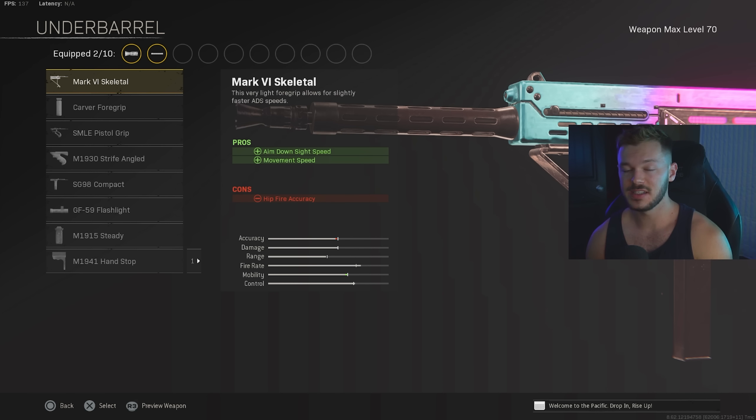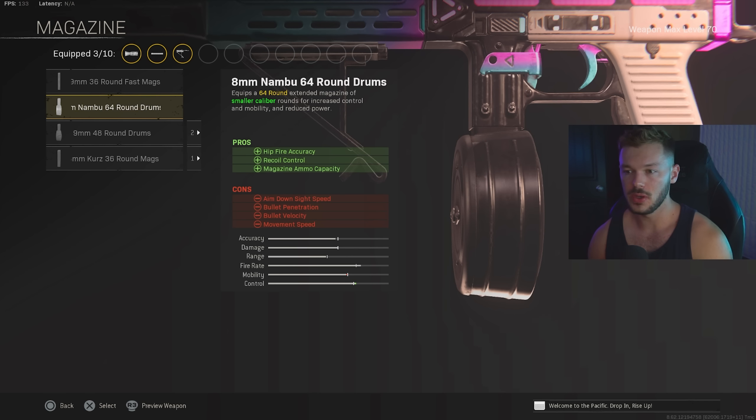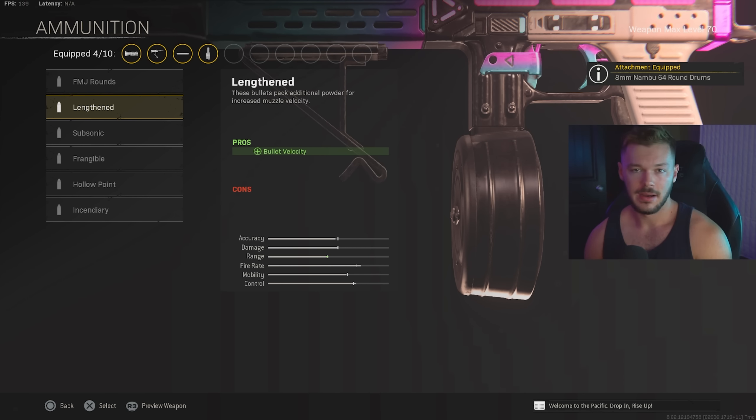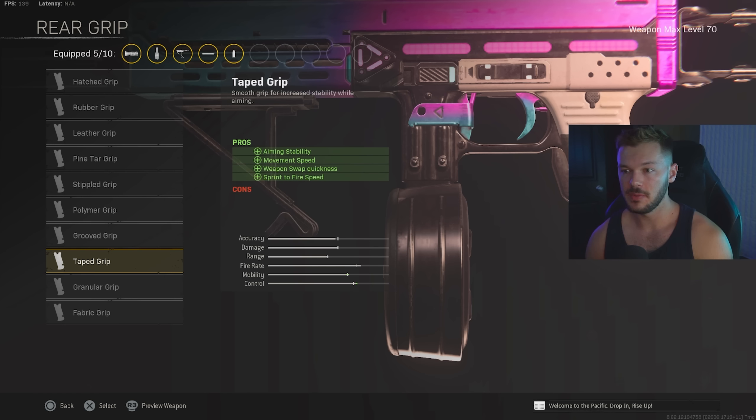In the underbarrel section we're going with the Mark VI Skeletal for ADS speed and movement speed — really solid, and you're going to be able to fly around with the Marco using this. In the magazine section we're going with the Nambu 64 Round Mag for hipfire accuracy, recoil control, and magazine ammo capacity — really solid stuff. For ammunition we're going with Lengthened. In the rear grip section we're throwing on the Taped Grip — like I mentioned on the Type 100, this is a really solid rear grip with no cons, which makes it very appealing.